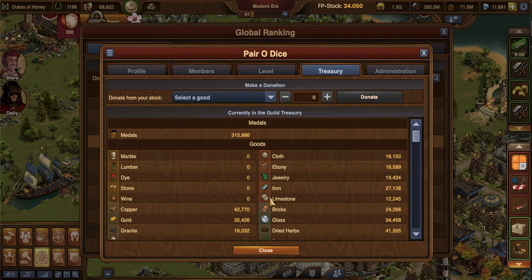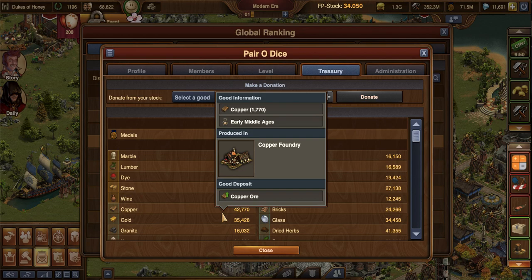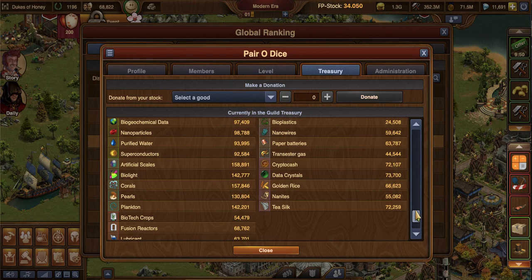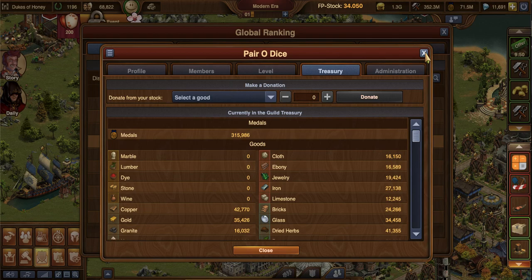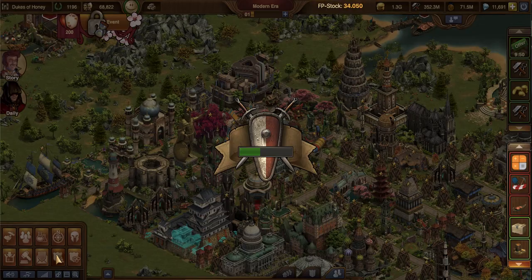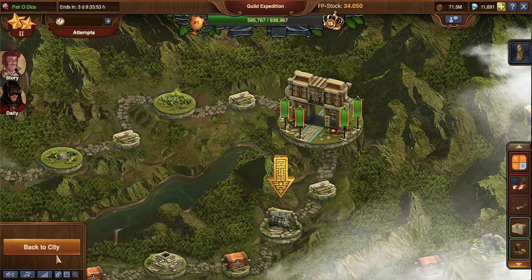I said I was going to show you the treasury. For guild treasury, you don't need any Bronze era goods — it's all Iron Age and up. This is also used for Guild Battlegrounds. You do need goods in order to unlock the levels, and it depends on how many players you have per era, which affects how many goods it's going to pull out of your guild treasury.